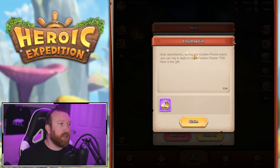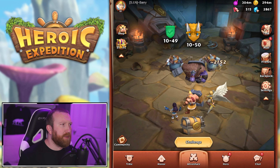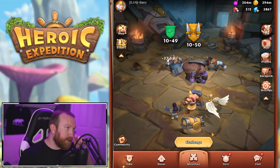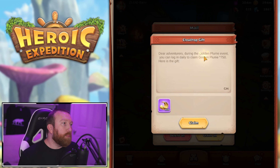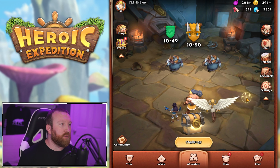Daily rewards for logging in — it looks like you claim 750. It's a seven-day event; the shop stays around for an extra day, which is why it says seven days and 21 hours. You're going to be getting 250 of these feathers across the week from daily login.